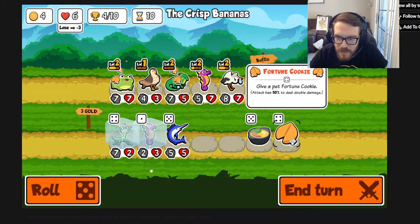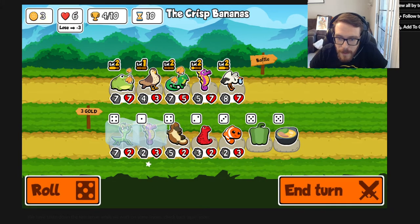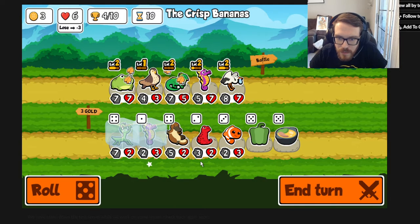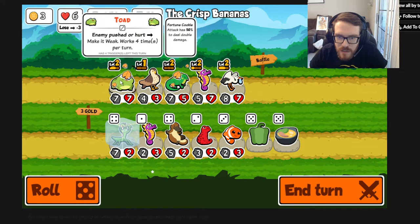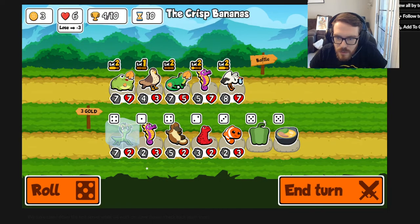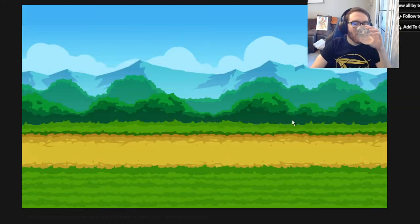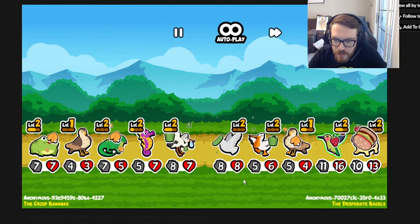Stew is a tier 5 food item giving three random pets plus 2 health. We'll put the pepper on someone - the stork which we plan on killing off with the praying mantis. We can use the toad ability just for the weakness effect. We'll probably get rid of the iguana soon. The pepper kept the pet alive - saw it survive because of the pepper. That opponent went big with a level 2 pelican.